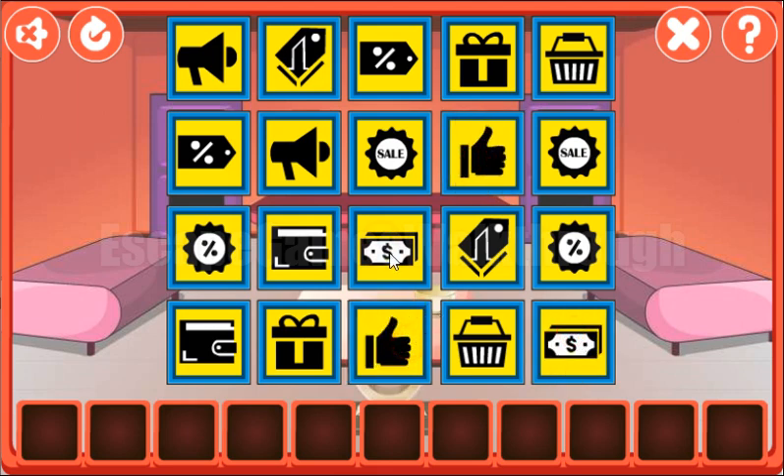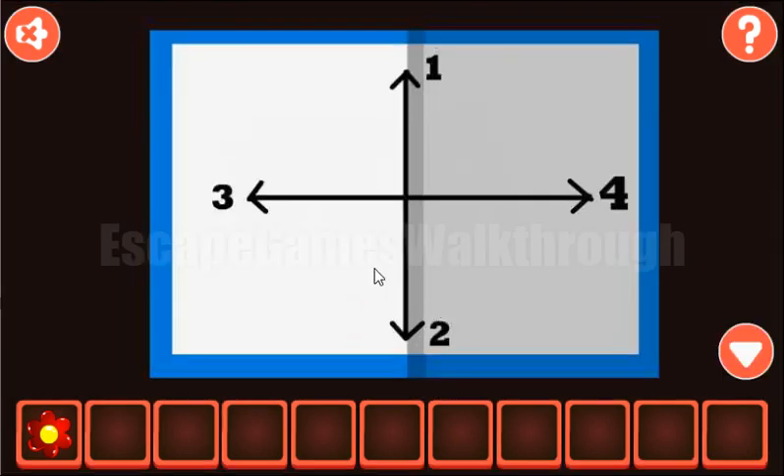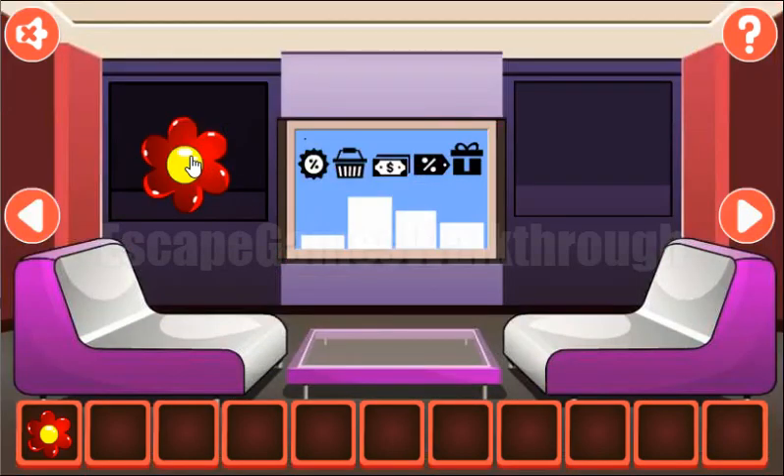The last pair is found — we've got the flower! Now let's look at the skin: one up, two down, three left, and four right. We use that here — one, two, three, and four. We've got the flower!